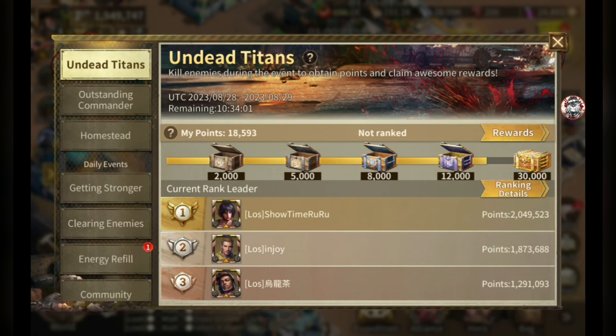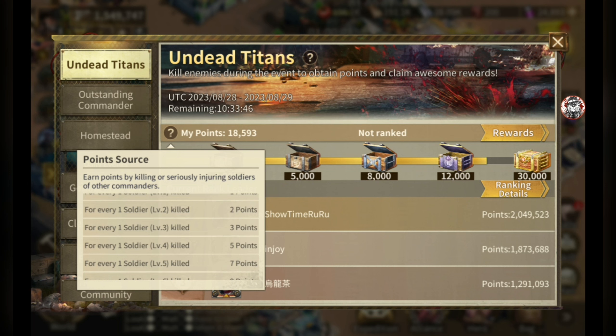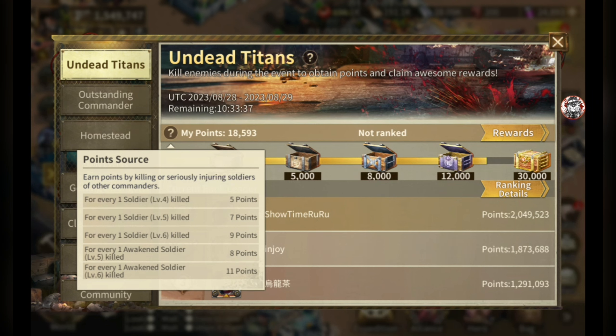For the points you need to win each chest, click the exclamation mark. The points per kill scale with troop tier: T1 soldiers are one point, T2 two points, T3 three points, going all the way up to Awaken soldiers at T6 which is nine points per kill. The higher your troop level, the more of a target you become to big spenders.